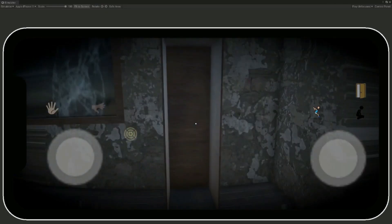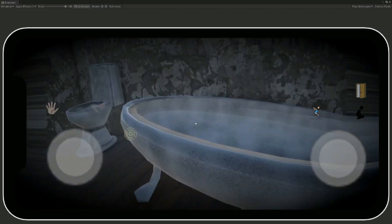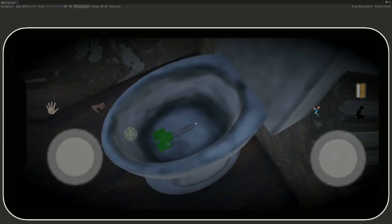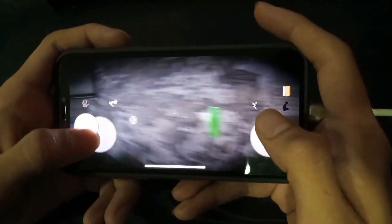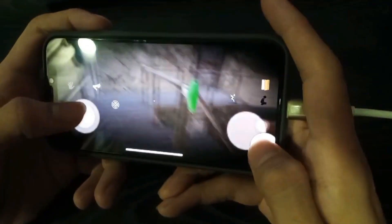Look around in the environment and look for another key or some other object. Right here — there is a key, we can pick it up. When we pick it up, it is in the character's hands. Now we can get out from this room.